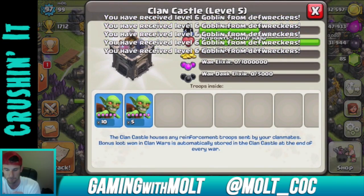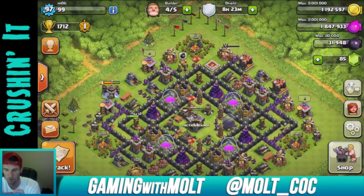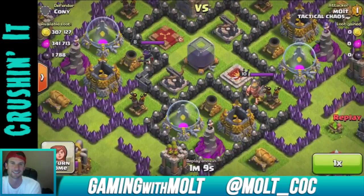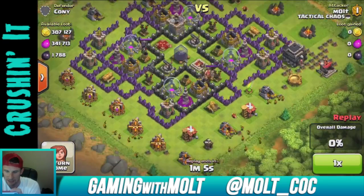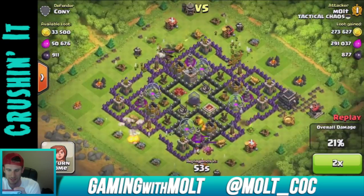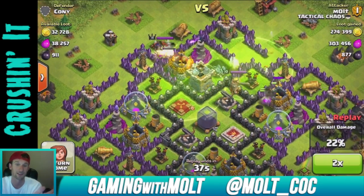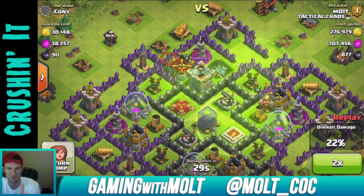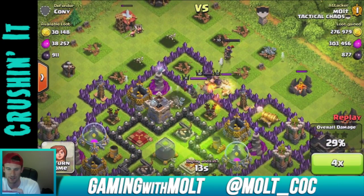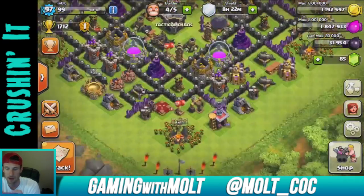We have 15 goblins — I really want more. Let's watch this next one. Most of this guy's resources are on the outside. I did some pretty stupid stuff here — I used jump spells just to see what would happen, really wanting to make sure I got all outside resources, and I did. I just wanted to see what my goblins would look like jumping into the base. I was almost 600,000 again so that was great.